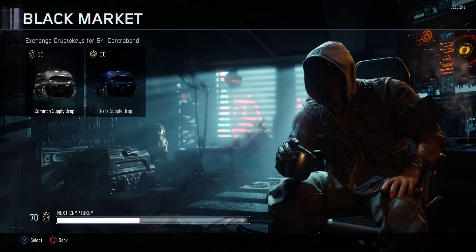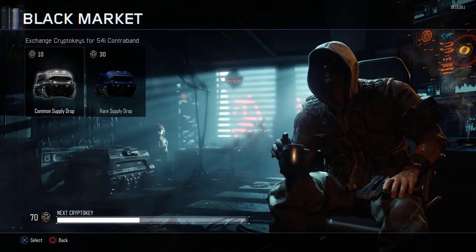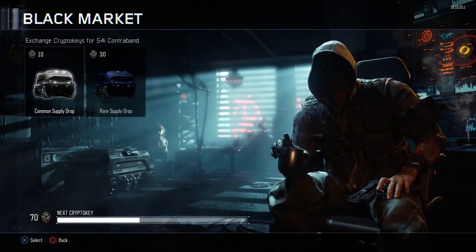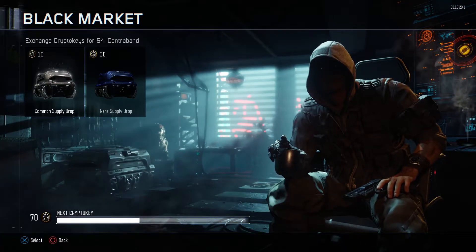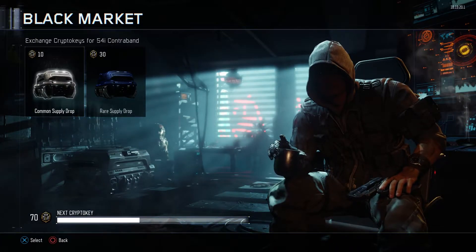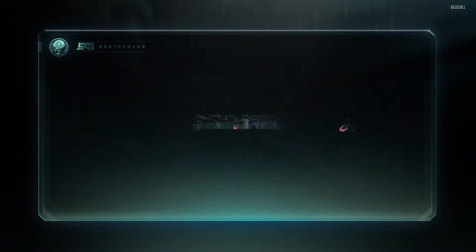Hello everyone, what's going on? Generic Gaming Guy here bringing you another crypto key common supply drop opening — got 70 right here. We've got 10 for the next video as well, so we're just going to do 60 this video. Let's jump into common supply drop number one and see what we get. Hopefully get some good luck here.